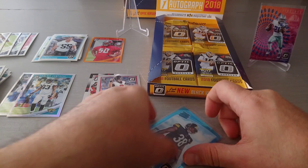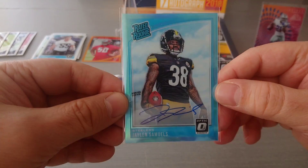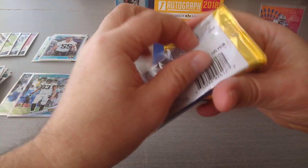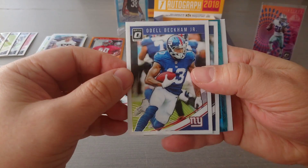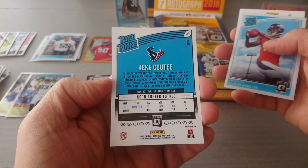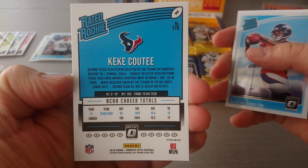All the Steeler nation - Jaylen Samuels played well towards the end of the season when Connor was injured. OBJ, Sean Lee, and a nice Kiki Coutee - beautiful card, just going to see if it's numbered.